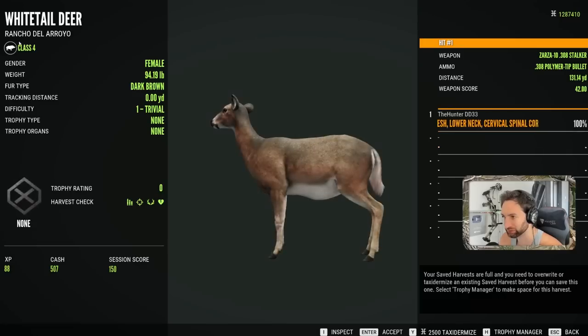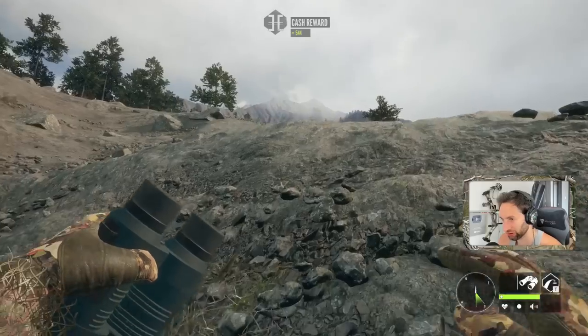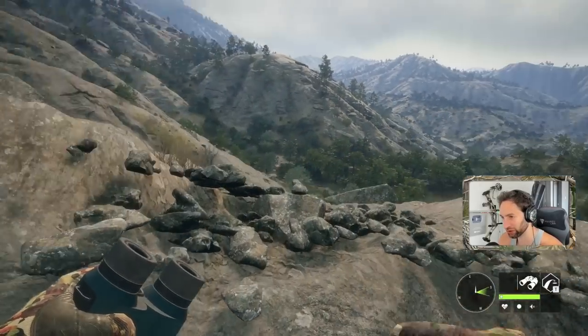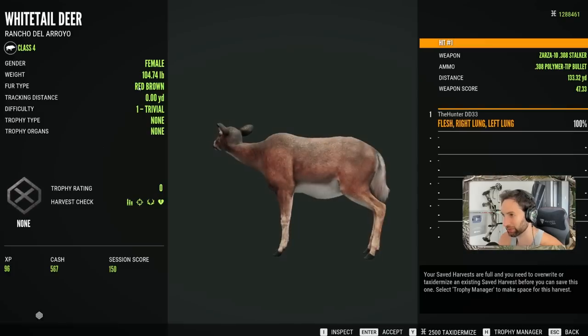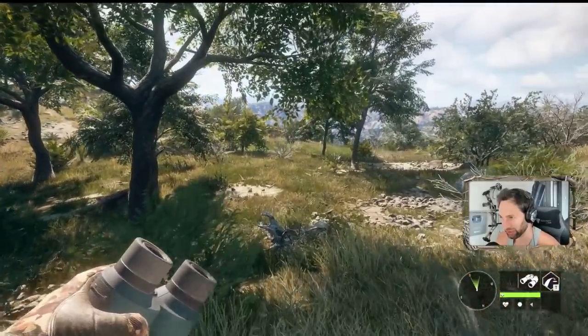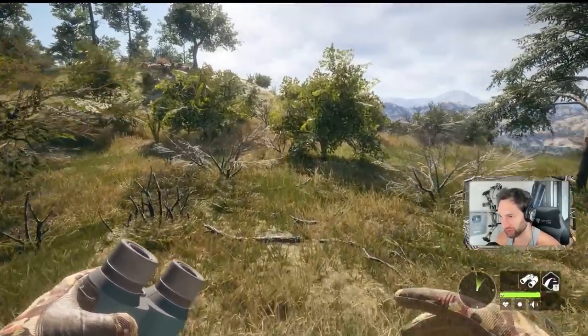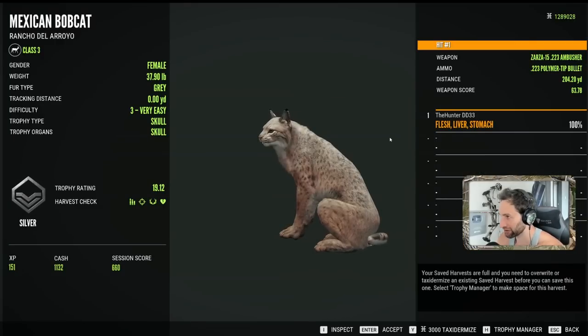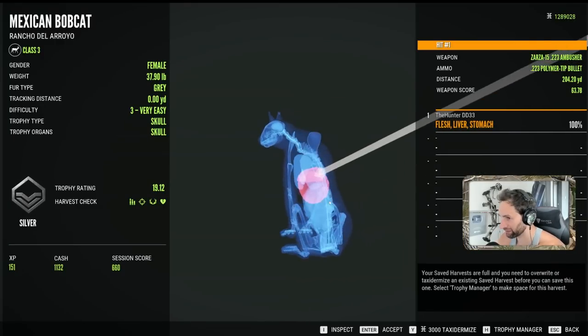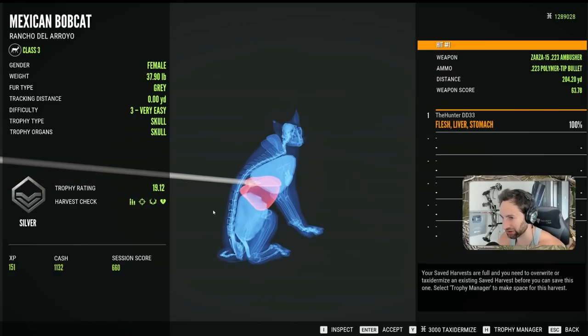There's two more of them — doe and doe. There should be maybe one more over here. Yep, and doe. Our Mexican bobcat should be piled up right over here somewhere — yep, right there. Let's see how the .223 did: liver and stomach shot, but just barely got enough penetration to get it.